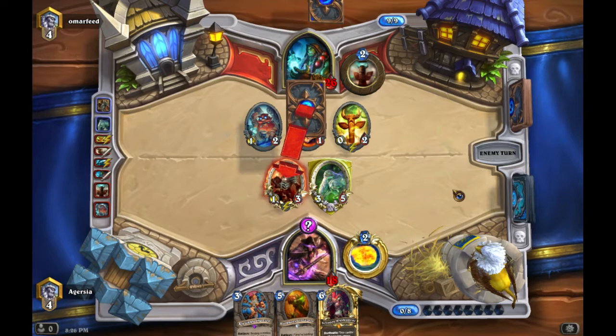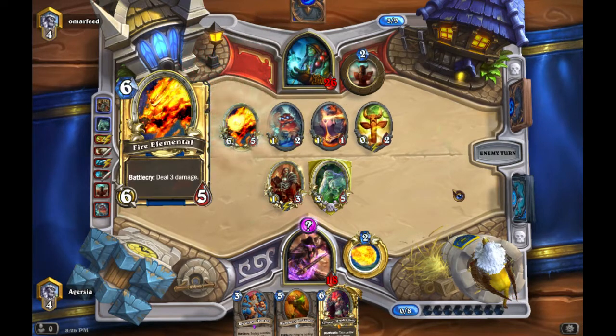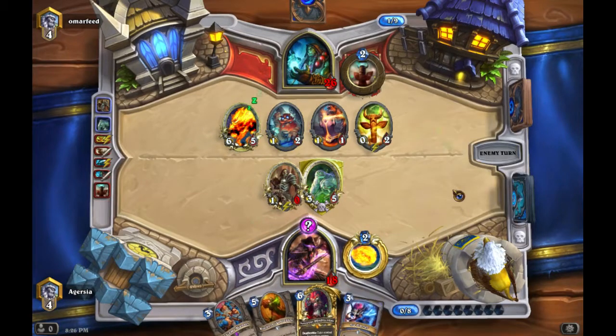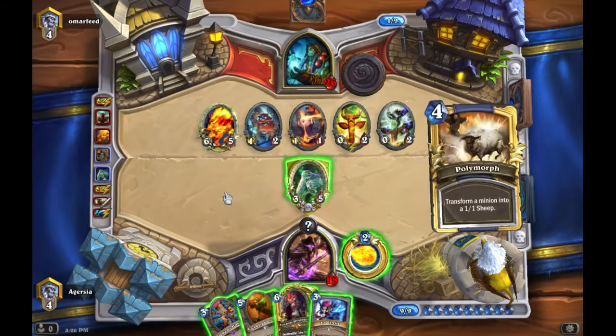He only has two cards left — couldn't really be in better shape. He plays something — maybe another Earth Shock — nope, Fire Elemental. We can't BGH that unfortunately, but I think we draw into our other Polymorph here, which is ideal and pretty lucky.